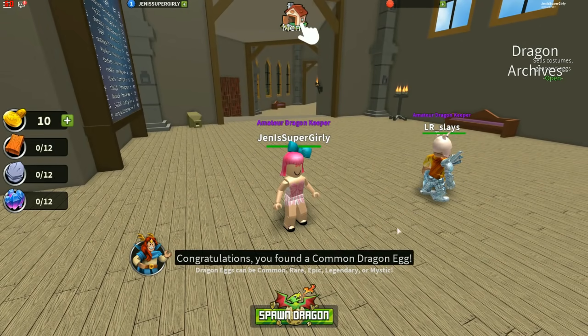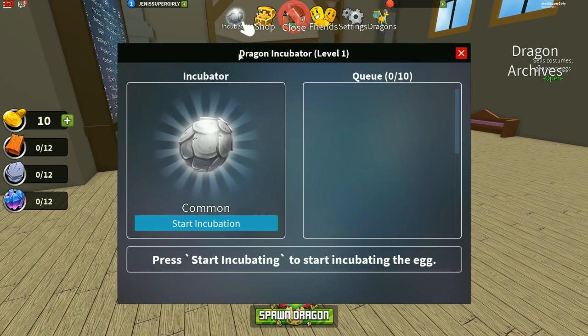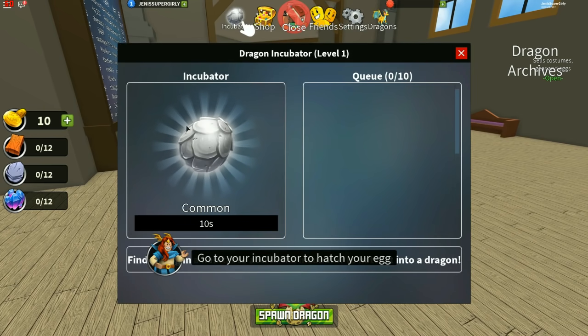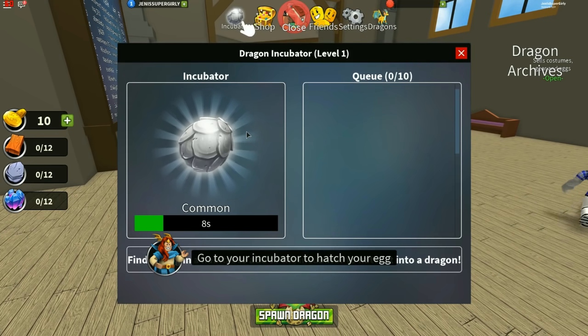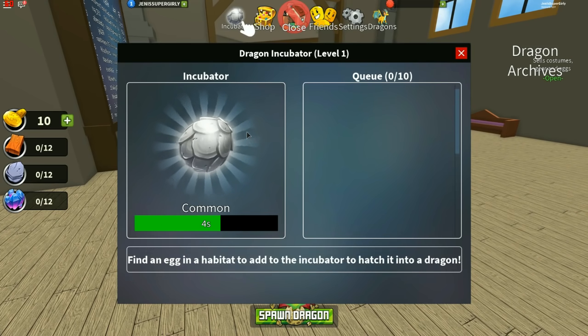You hit R to interact with eggs. I found a common dragon egg. So did I. Now it says to click on incubator. So go to menu and then incubator - I have a common one. Start incubation. Go to your incubator to hatch your egg. Seven seconds. Mine's gonna be yours, Jen. I'm really nervous - you always get the cuter things. It's gonna be pink, I can feel it.